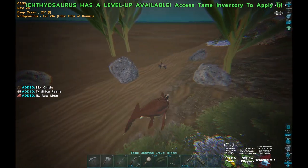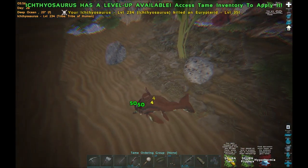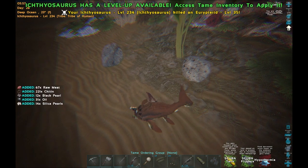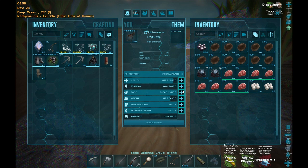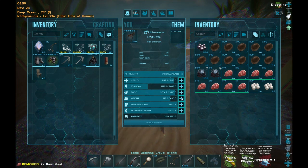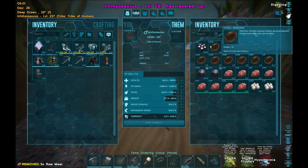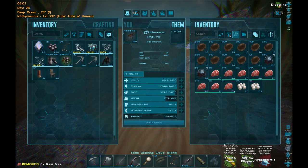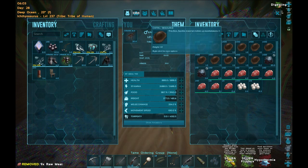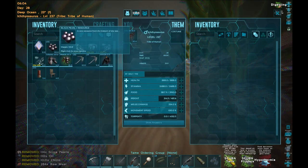Let me get all the black pearls. If you spam the attack too fast, it actually doesn't hit. Our weight is way over — that is something we have to be careful of, because the black pearls weigh a lot. So we're going to drop all of this. We've got over 50 black pearls.